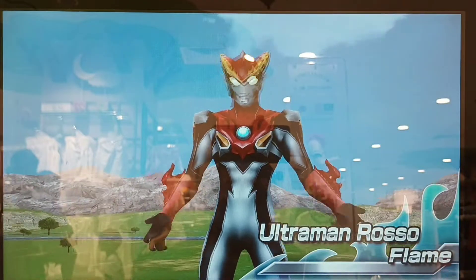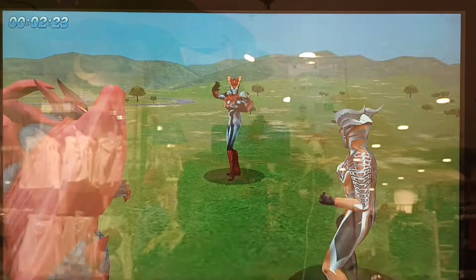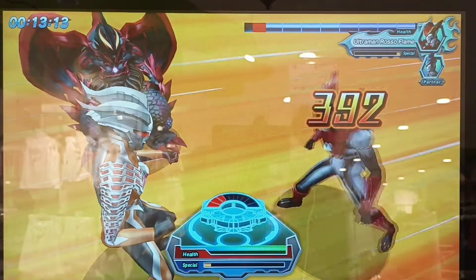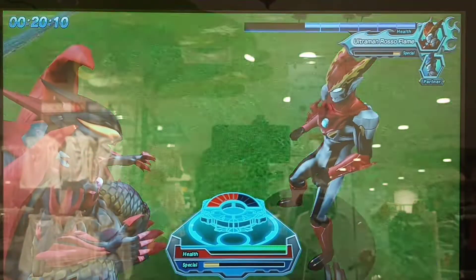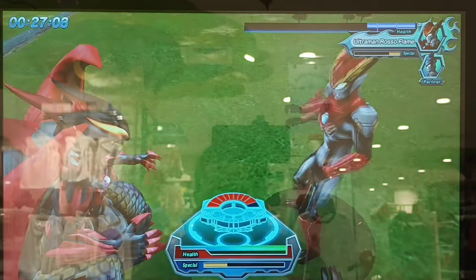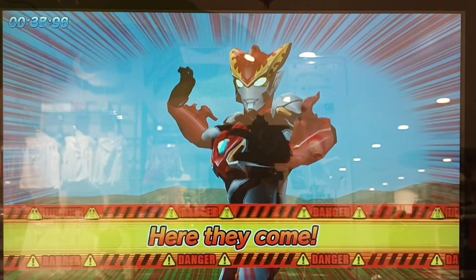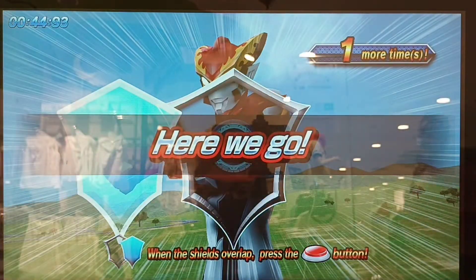A mighty opponent has appeared! Start the battle! Time for your attack! Assist skill activated! Press the buttons and what a great combo! Your opponent is filled with fighting spirit! What a great combo! Your opponent is about to attack you — press the buttons with the right timing to guard against the attack! Here we go! Perfect!